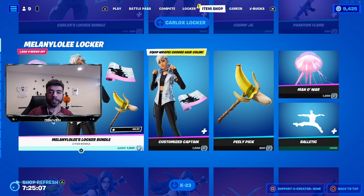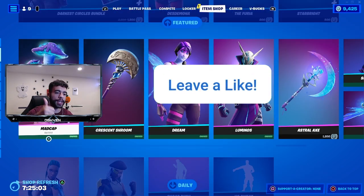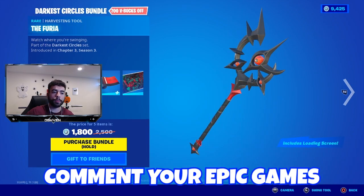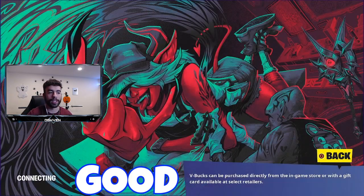If you want a chance at getting yourself a gifted item from the item shop, all you gotta do is drop a like, subscribe, and turn on those notifications. Most importantly, make sure you go ahead and leave your Epic Games account name down below in the comments so I can add you if you end up winning. Good luck.